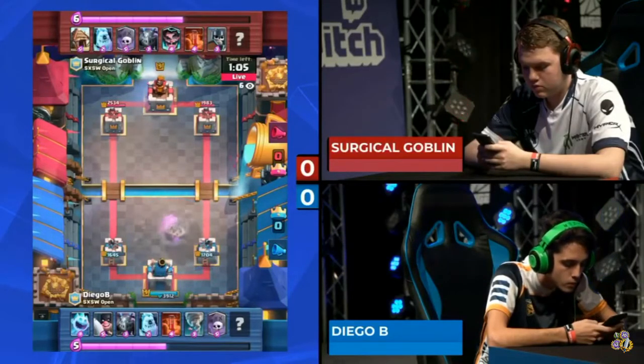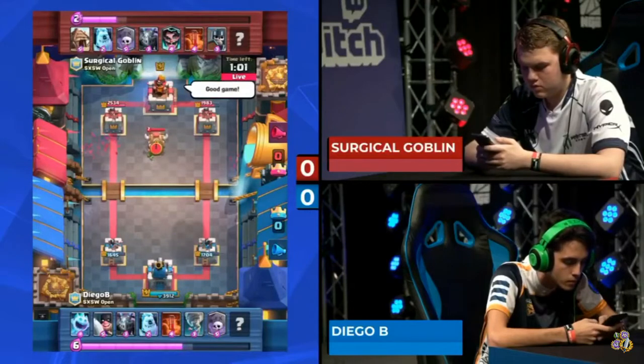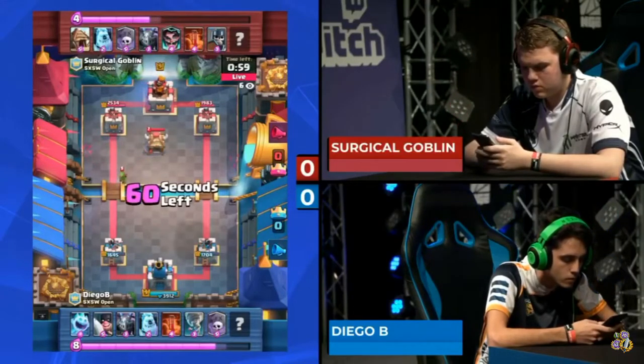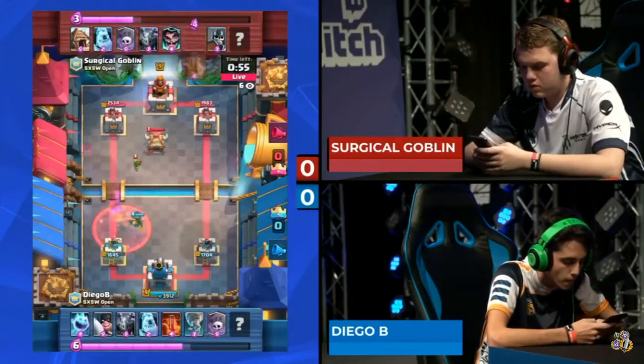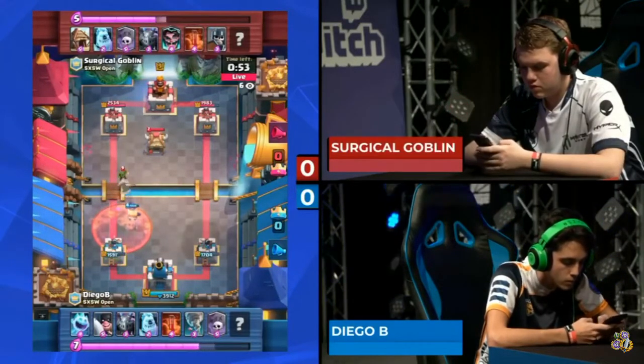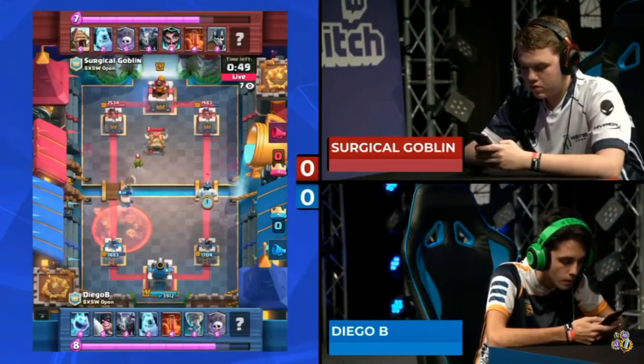He goes for the tornado play this time and gets it! The king tower is now activated for Diego B on the backside — a defensive boom for him. But at what cost? He's already down to 1700 on the right side and pretty close on the left. Diego B is going to concentrate his firepower on the right lane while Surgical Goblin can really go either side.